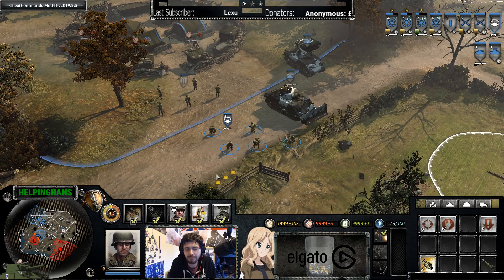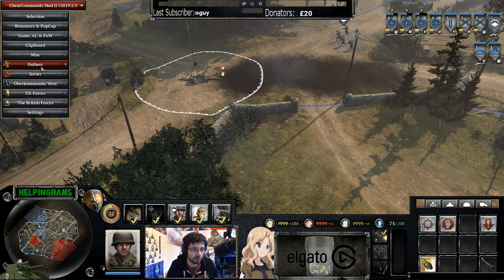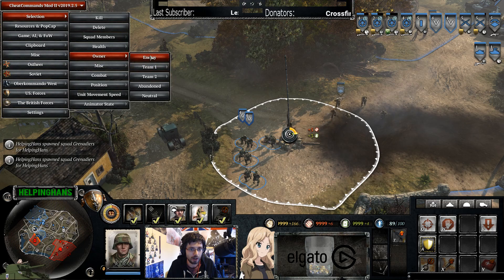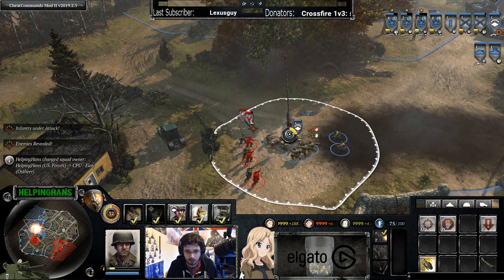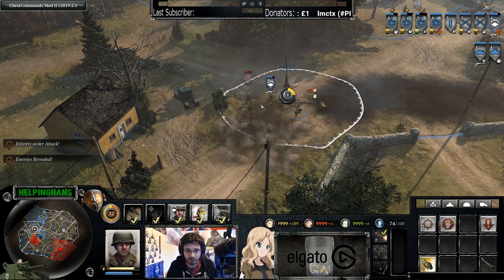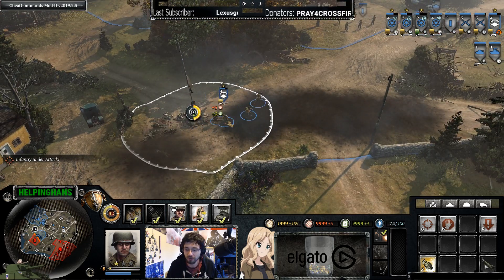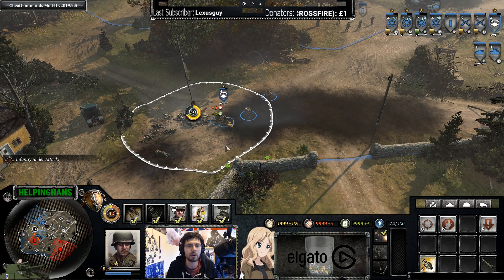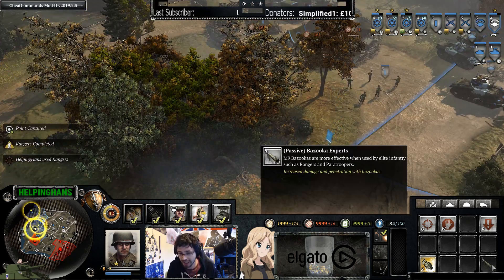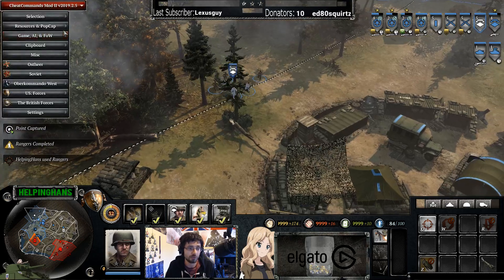Next up are Rangers — amazing elite infantry for close quarters combat. You'll see they absolutely shred enemy infantry — no contest. They're very effective versus infantry. They can also be equipped with M9 bazookas, which are more effective when used by elite infantry such as Rangers and Paratroopers, so instead of Thompsons you could pick up two bazookas for the squad.